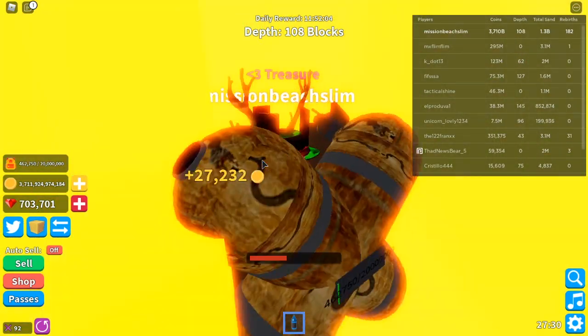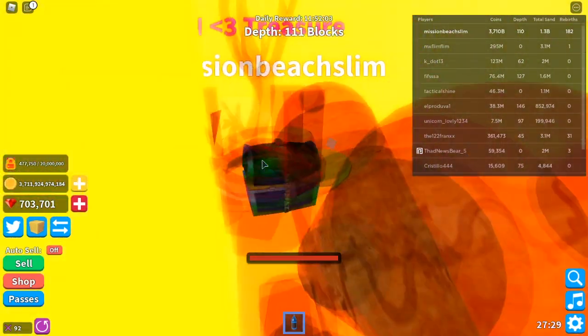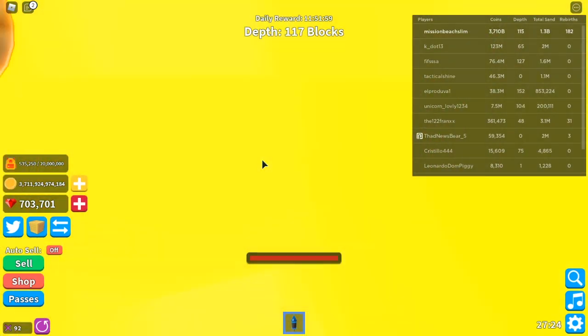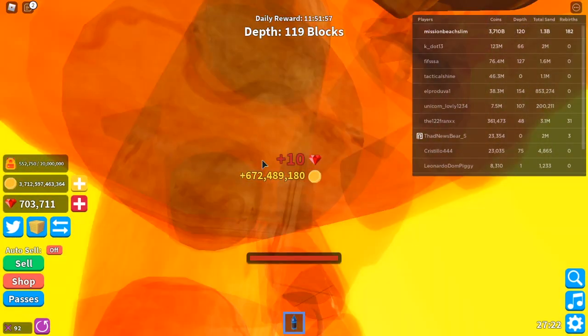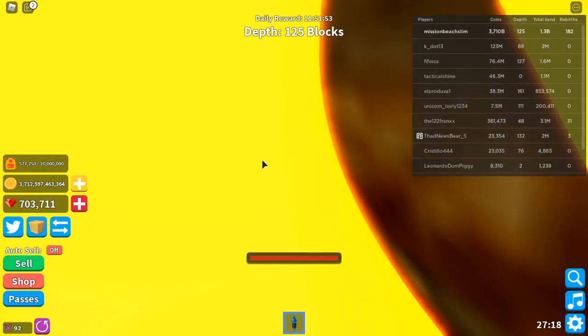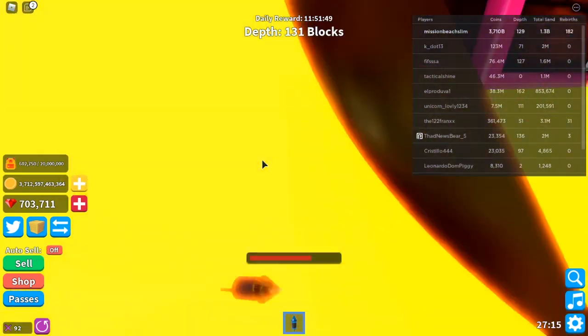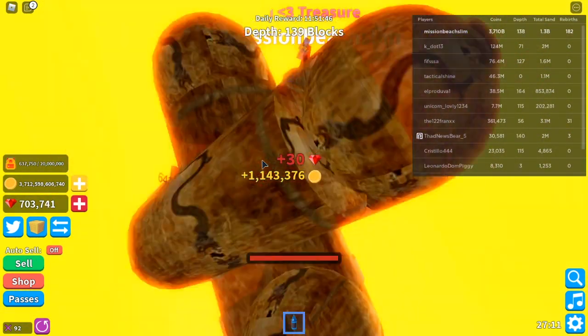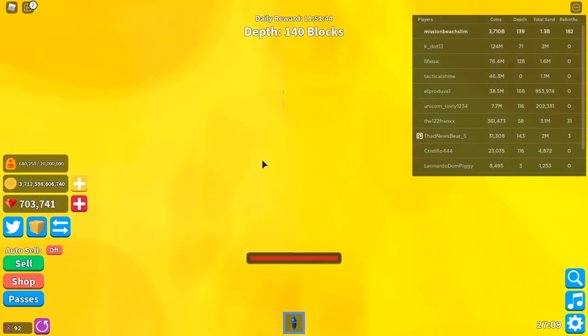We're 102 blocks deep. 27,000 coins from that one. There's a rainbow chest but I can't get it. My tool doesn't let me directly select where I want to dig, so I can't pick the treasure chest. 672 million coins from that one. I want — 1.1 million coins from that one.